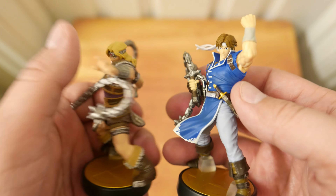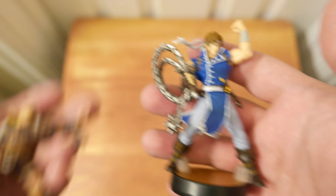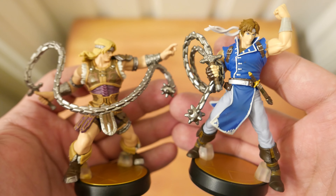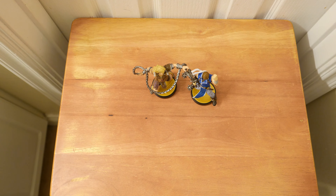Yep, that's the bottom of the Amiibo, that's the top, side, back, other side. Let me know in the comments below who's your favorite out of these two — Simon or Richter? Hit that thumbs up, that share button, and that like button. Subscribe and all that jazz, and ring that little notification bell so you're notified whenever we have a brand new video here on Area DMG. And until the next video comes out, you are now caught up.